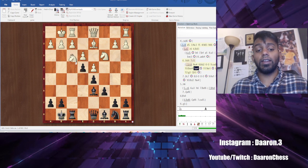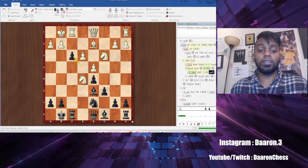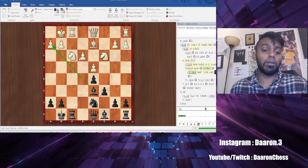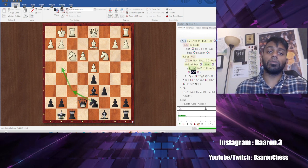Now if after f-takes they go knight e5, all you're going to do is kick this knight out of the way. If they go f4 trying to support it, remember you have en passant, and we definitely want to go en passant here because it opens up our strong side. You've got these bishops, they've got a backwards pawn. Probably what you do is queen e7, knight f6, knight g4, and you have a phenomenal attack here.